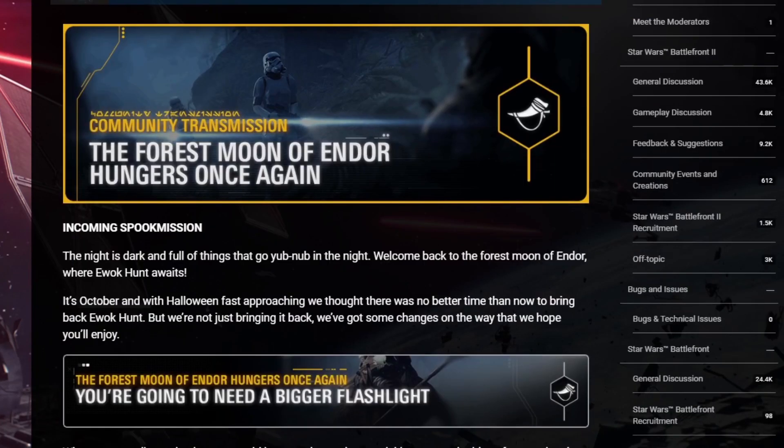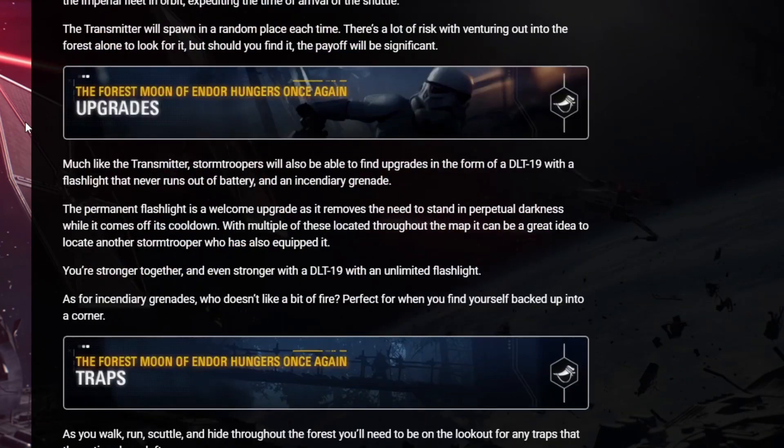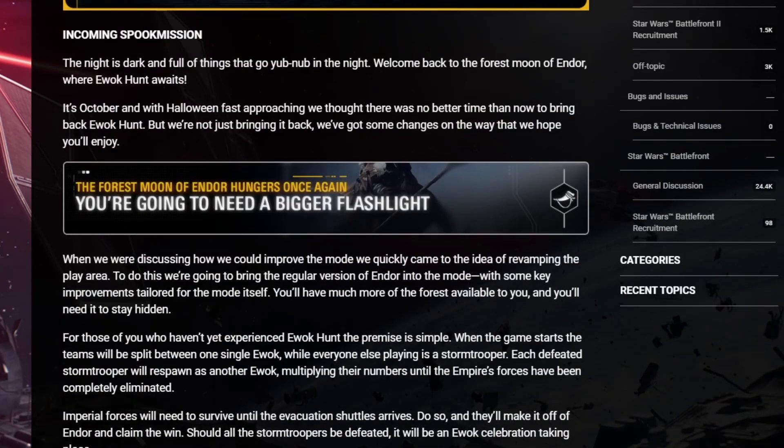Patch notes have gone live for the new Ewok update coming out this week. The incoming spook mission reads: 'The night is dark, full of things that go yub nub in the night. Welcome back to the forest moon of Endor where Ewok Hunt awaits.' It's October and with Halloween fast approaching, they're bringing back Ewok Hunt — but with some changes.